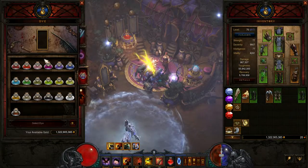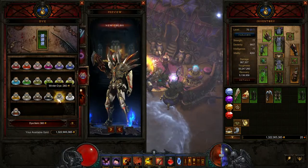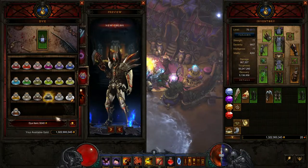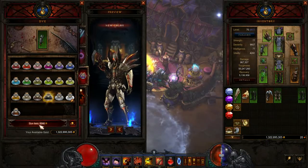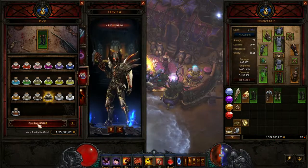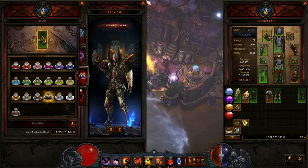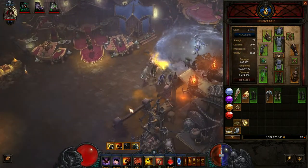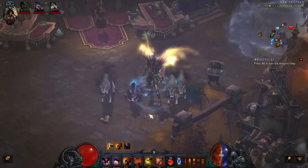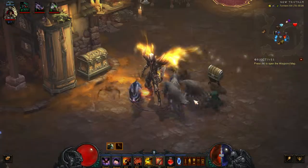And finally you have Dyes. You can go in and change the color of the armor that you're wearing — so if you just want it all black. Again, it just gives you that customization option, which is really cool. This is where you get some really interesting characters out of it as well. I'm actually running a Natalya's build but I have the Marauder's set in black.